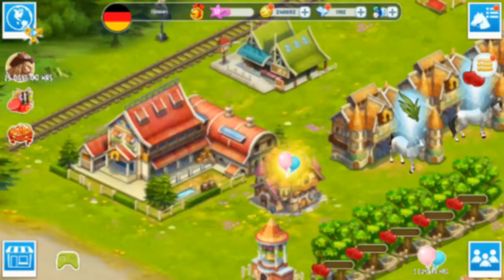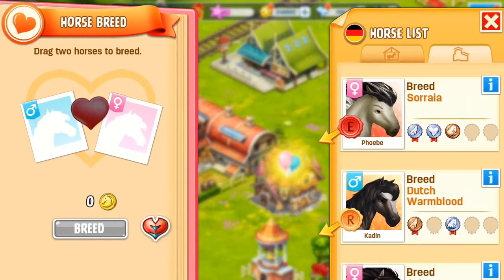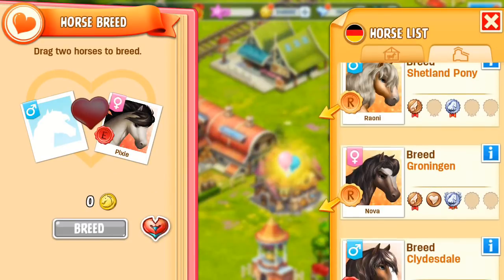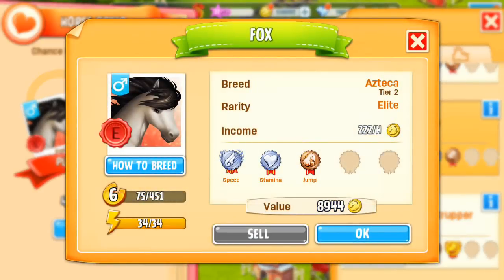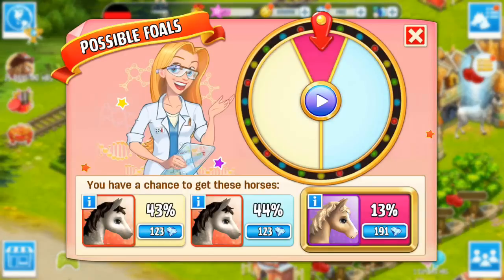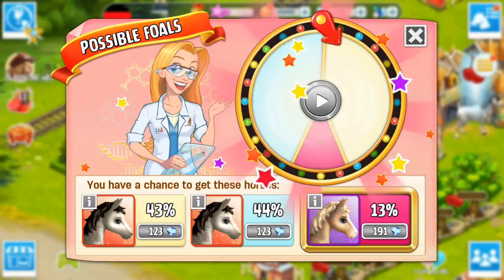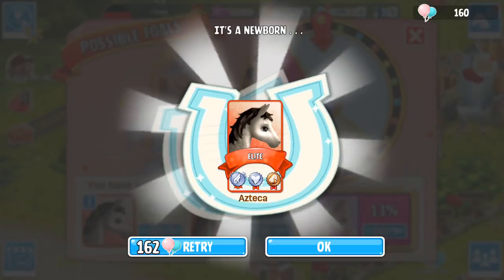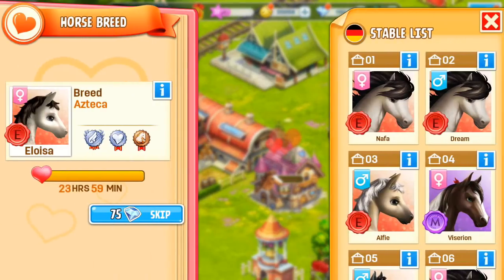I'm going to try breeding my Aztecas to try and get a higher tier. I'll put my female in there — there's my colt — and we're going to try and get the next tier with these. A 13% chance. I really like this particular Azteca, I think it's really nice. That was so close. We're not getting that tier 3 Azteca today by the looks of it.